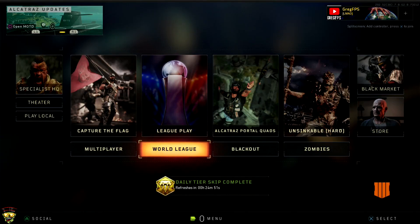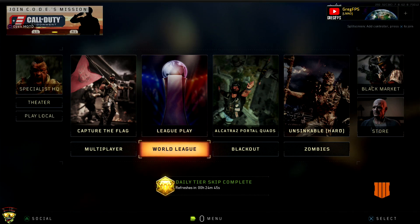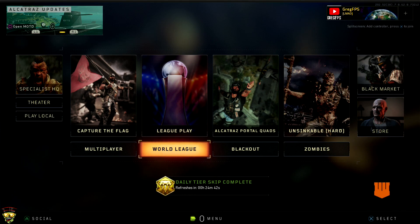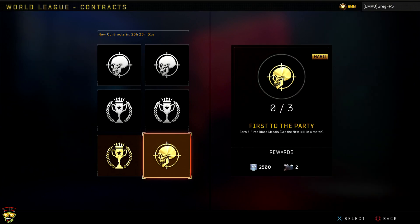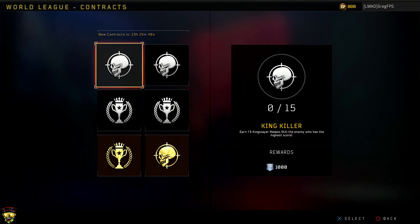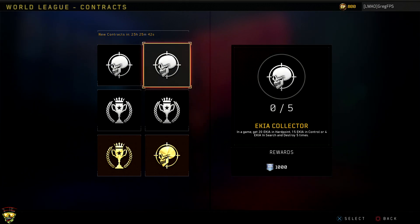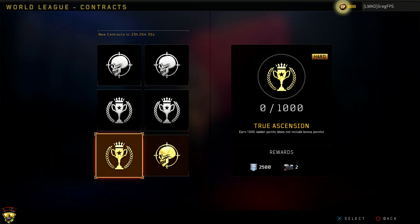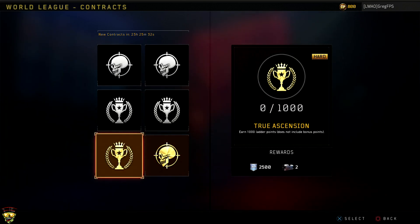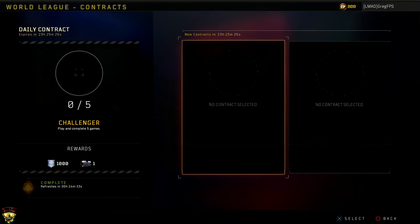Those are all the contracts for the normal game modes. For World League there's a total of seven in each mode you can complete every day. I've never played World League, so I don't really know much about it. The contracts include: play and complete five games, earn 15 Kingslayer medals, kill the enemy who has the highest score in a game, get 20 enemies killed in action in Hardpoint, 15 in Control or four in Search and Destroy five times, win two games in a row, win four games, earn a thousand ladder points (not including bonus points), get three First Blood medals, and get the first kill in a match three times.